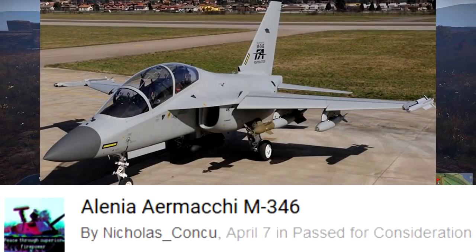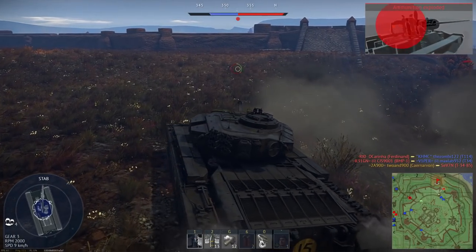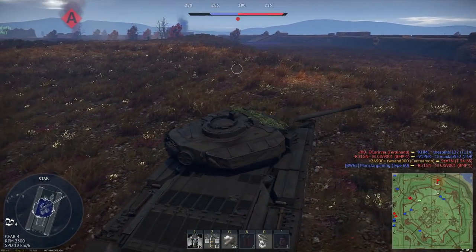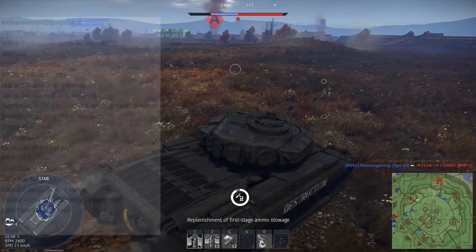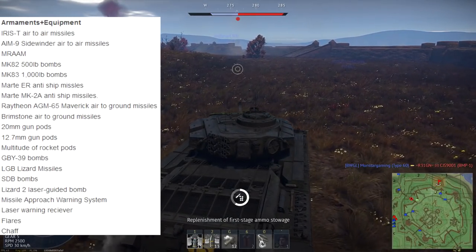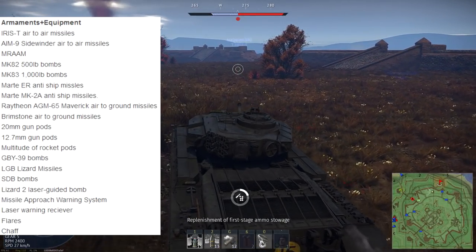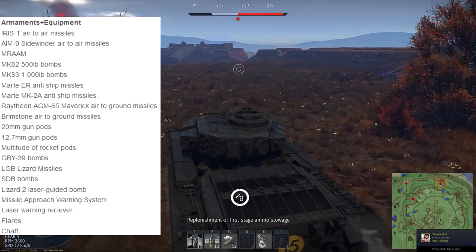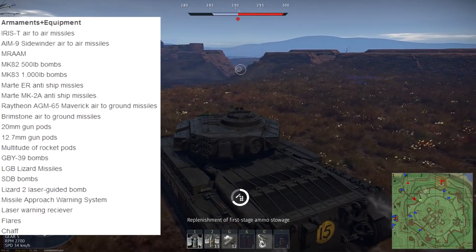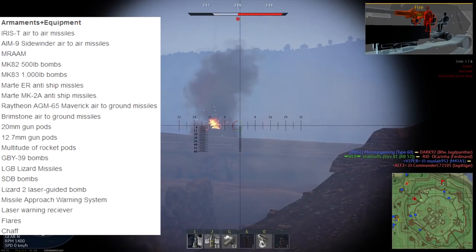After that we have one for Italy, the Alenia Aermacchi M346, which is a jet trainer from 2003, created initially as a joint venture of Russia and Italy but ended up being mainly Italy. It could carry a lot of things: IRSITs, AIM-9s, MRAAMs, 500 and 1,000-pound bombs, MARTA ER anti-ship missiles, MARTA MK2 anti-ship missiles, AGM-65 Mavericks, Brimstones, 20mm and 50-caliber gun pods, a multitude of rockets, LGY-39 bombs, LGB lizard missiles, SBD bombs, Lizard 2 laser-guided bombs, missile approach warning system, laser warning receiver, flares and chaff.